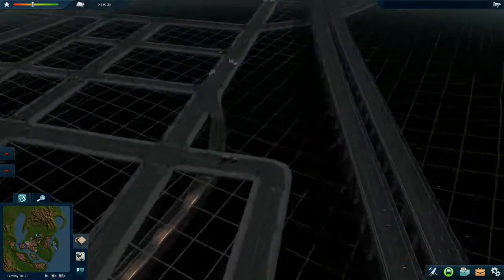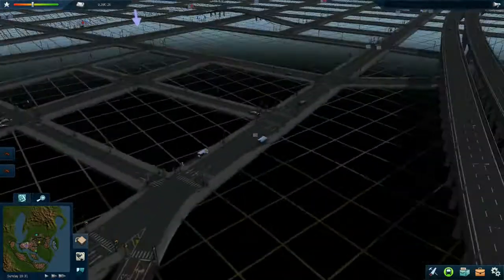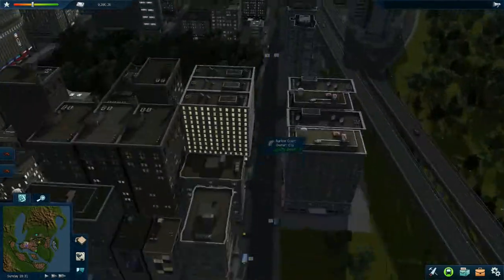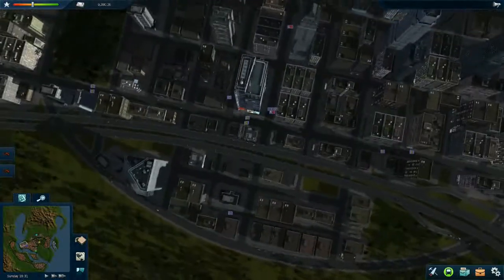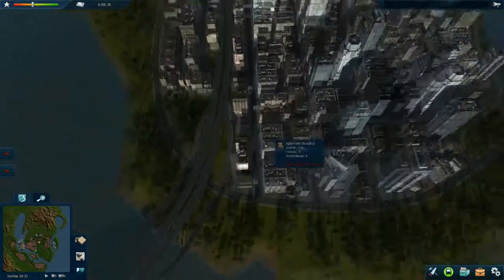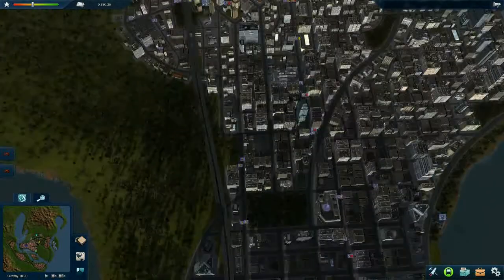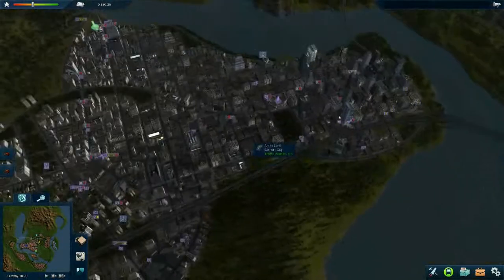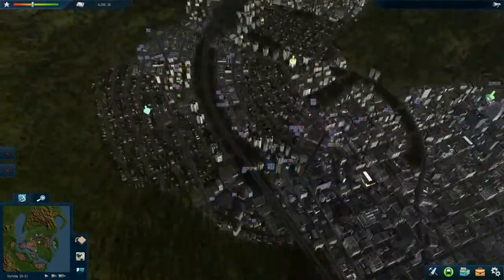I decided to make the central part of the line going into the city center run on the surface, because it has to stop frequently. It wouldn't be convenient to place underground stops everywhere here — it's 1, 2, 3, 4, 5, 6 places to stop. But I've got the stops placed.